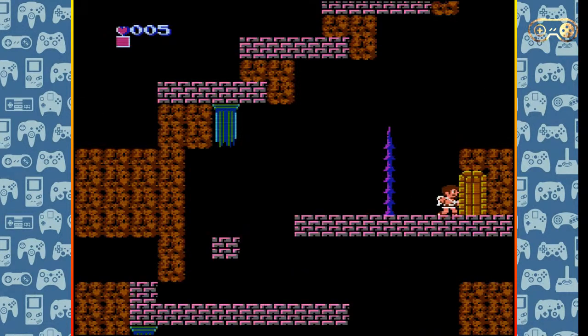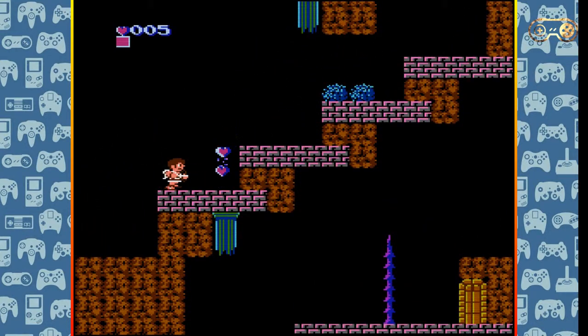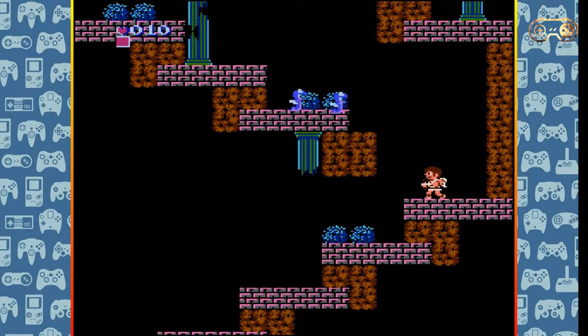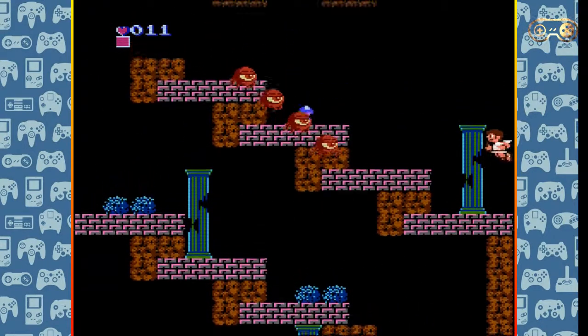I've just gone into a room that had nothing in it. I'm not sure what the point of that is. It's a bit of a strange one. It's a platformer, but you can go through the screen — you can go through the right-hand side of the screen and end up on the left, and vice versa. Obviously only where there are gaps. Like, coming up now, I can go through the screen.